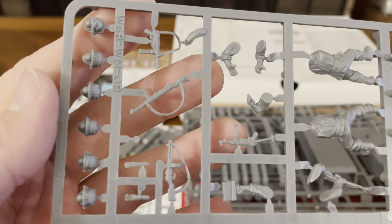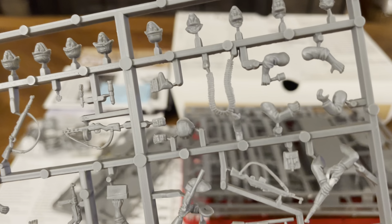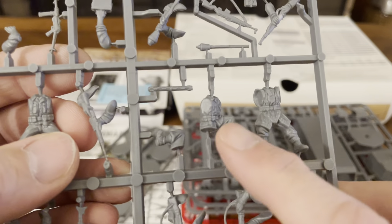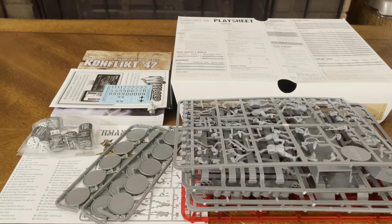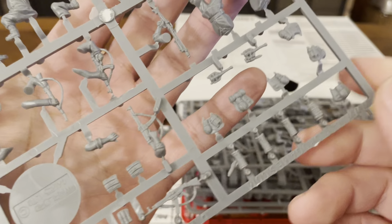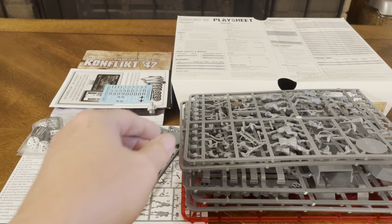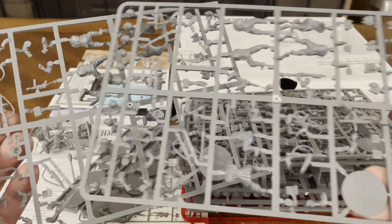Looking at the grenadier sprue, up top you've got your different kinds of heads to put on your characters, weapons to put in their hands, arms, more weapons, arms for the weapons, and the actual bodies for the soldiers. So you have to build all these — which is part of the hobby of playing miniature games. You get another sprue for your grenadiers, and you get two more of those as well, so you get to build a whole bunch of guys.